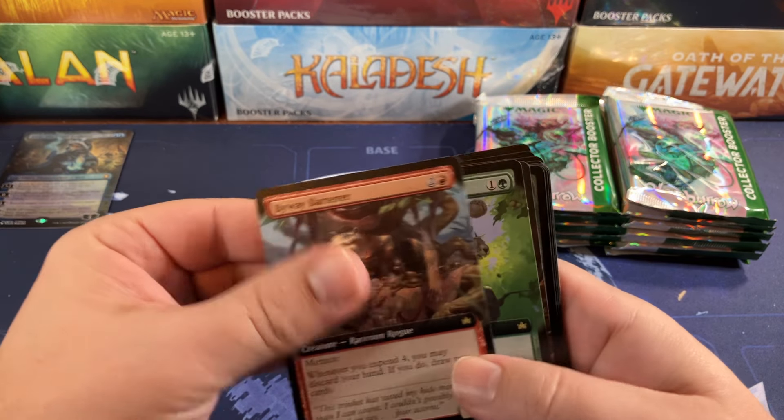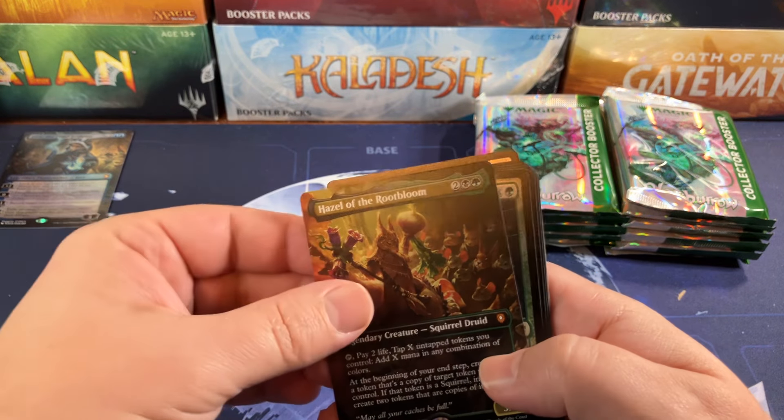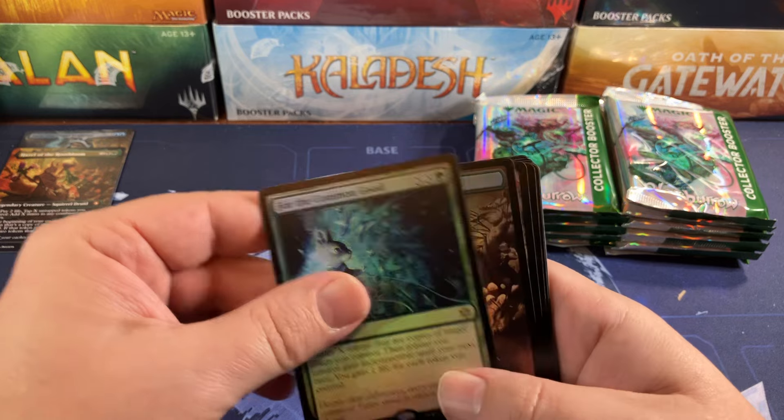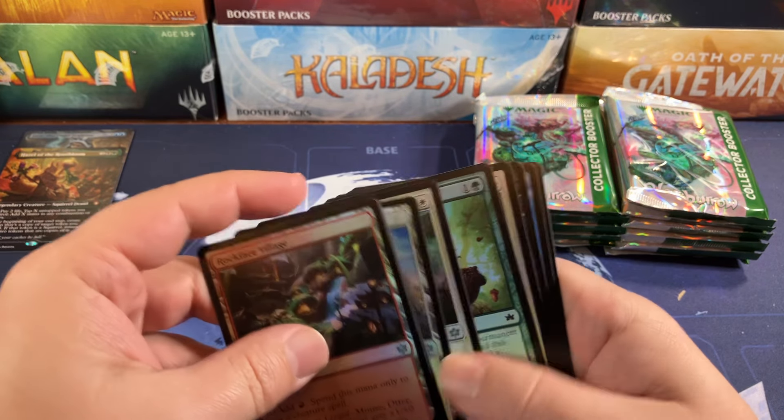We're bar the Forager, Hazel of the Root Bloom — one of the commanders — mythic number two, For the Common Good, Forest, and the bulky stuff.